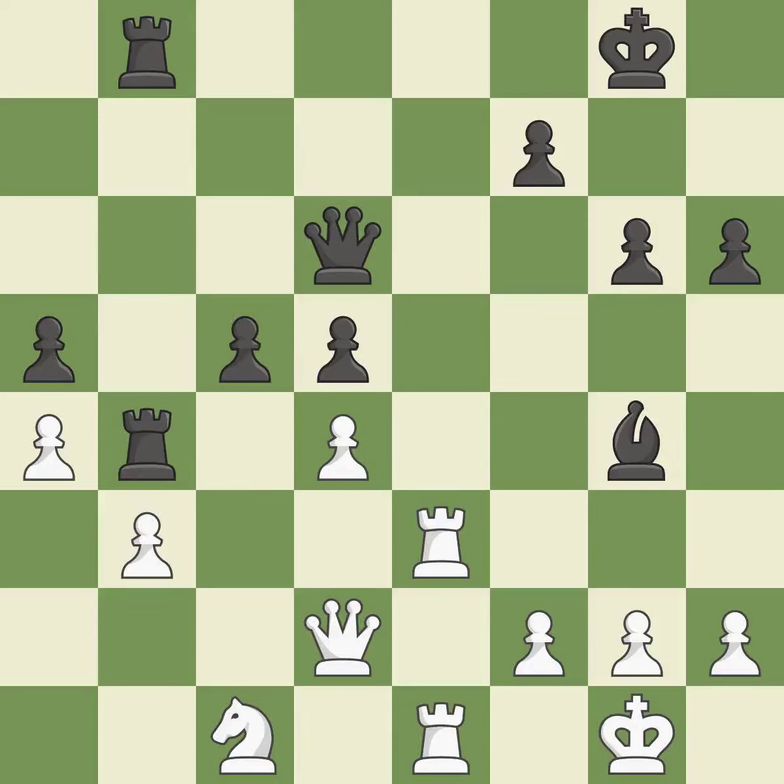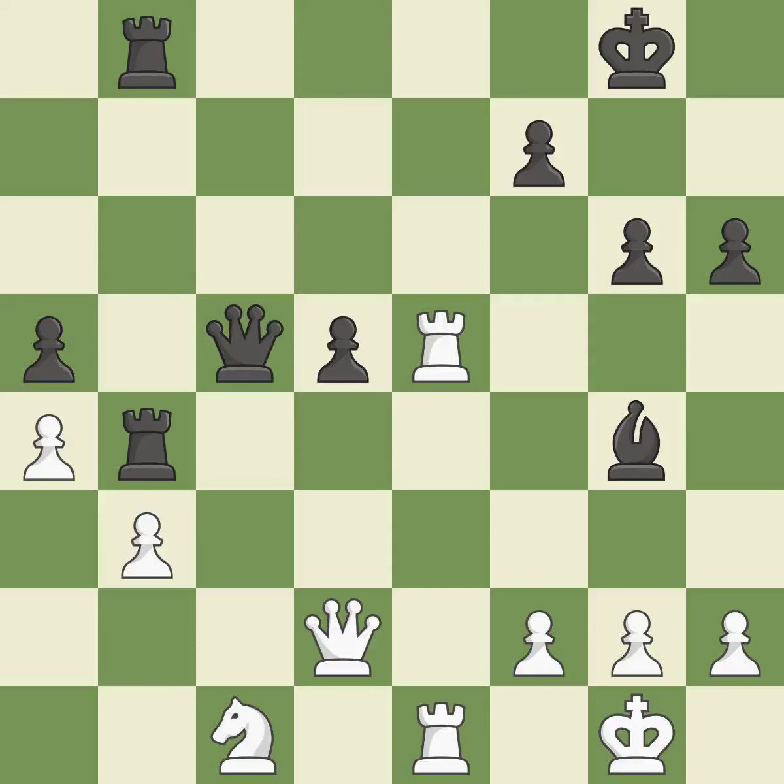This threatens to create a passed pawn — it is an inaccuracy. This is an equal trade — it is best. Takes back — it is best. This reveals an attack on a pawn, threatening to win it — it is best. That leaves a rook vulnerable to being captured — it is a blunder. Capturing that rook wins material — it is best. Suddenly a close game was lost by a mistake.